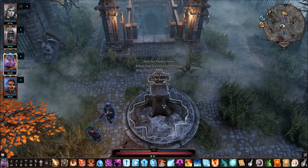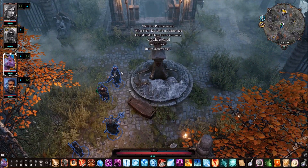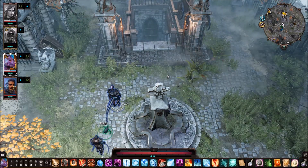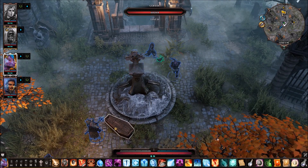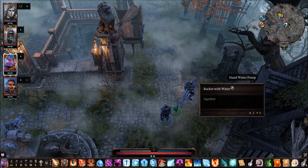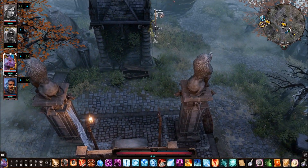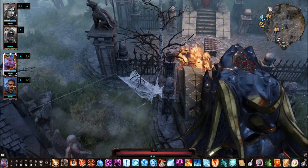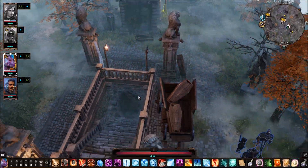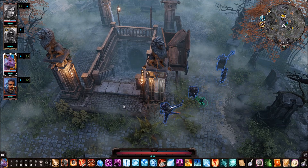He got eaten by his dog. There's a shawl here — just the head covering of a regular citizen. There's a masked servant right over here by this statue. Do we want to go into Surrey's tomb right away, or do we go explore everything else first? Here lies Phyland Surrey, whose family's generous patronage helped build these burial grounds, and who refused to be buried in the Surrey crypt. Weird. Did you check the coffin there?